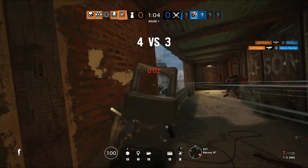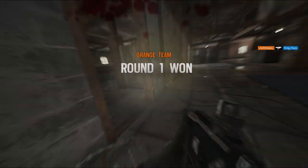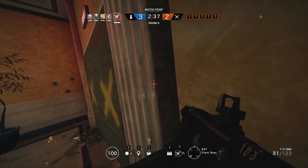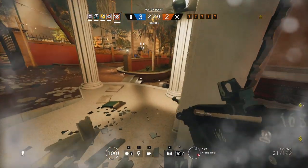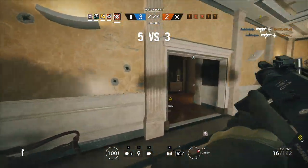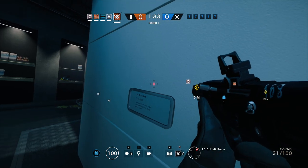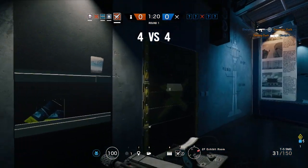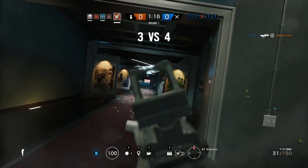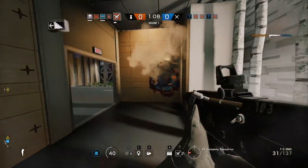In terms of where Lesion fits on a team, you can use him as a flex or as an anchor. I typically use him as an anchor because you get eight goo mines over the course of a round. As you accumulate those mines, they have a bigger and bigger effect — they can stop someone from planting if placed in a plant spot. He's 2-speed, 2-armor, so you do have a bit more speed than typical anchors, but you'll mostly be anchoring, with the option to late-flank. His gun is also pretty good.